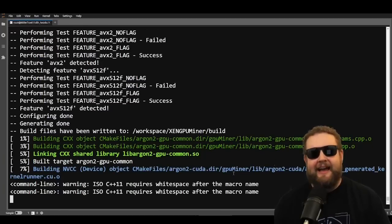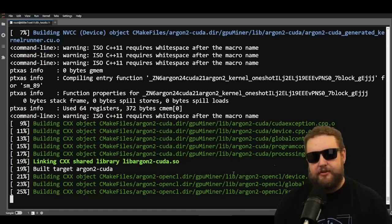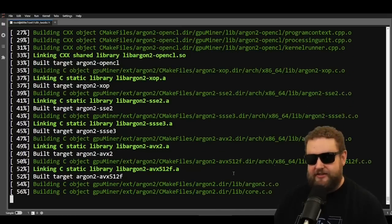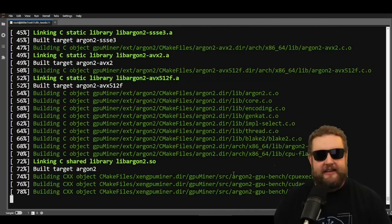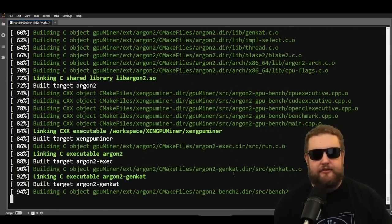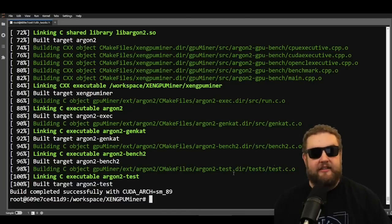If you have trouble building the file, I highly recommend pasting the output directly into ChatGPT — if it misses a prerequisite, a file, or hits a permission issue, ChatGPT will point that out and make it easy to troubleshoot. Running build.sh, we're building the miner using the CUDA architecture. If you have an AMD card, the process is a little different. The final message is 'Build completed successfully with CUDA arch sm89' — that's what we want to see.